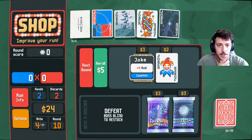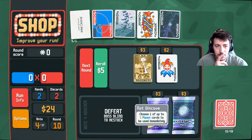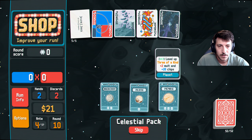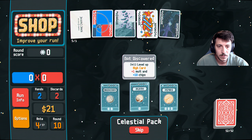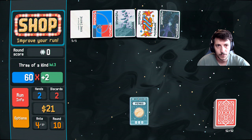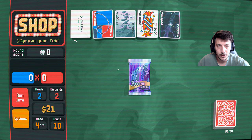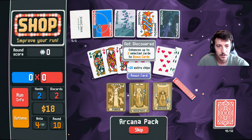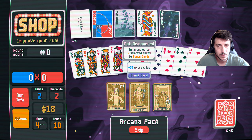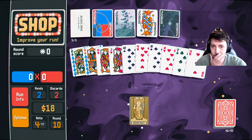Spawn a random joker, must have room. Choose a planet card — three of a kind. Level up high card. We'll keep going for the three of a kind, and we'll do this one as well — open this. Enhance up to two selected cards to bonus cards. Bonus cards would be these two.